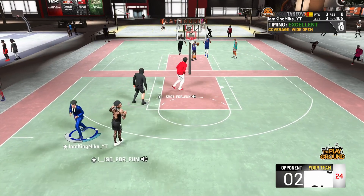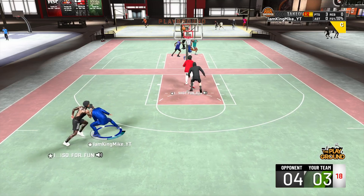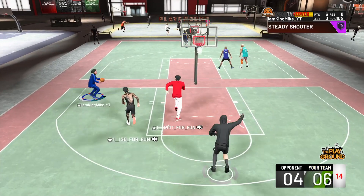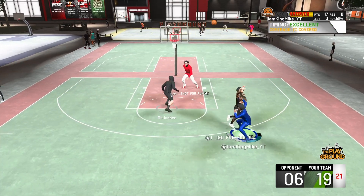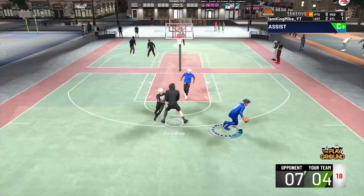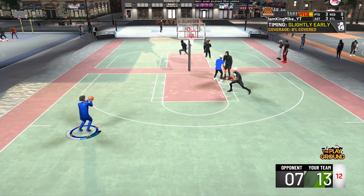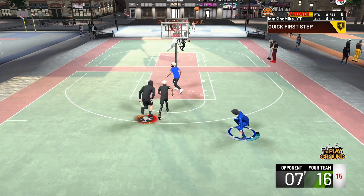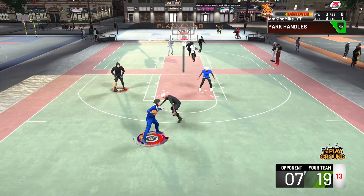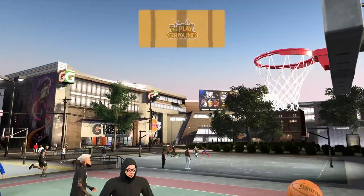As you guys see, this jump shot — if you have Hall of Fame quick draw, it's green, it's that simple. As you guys see, I get the ball and it's green. The shot gets off very quick, the green window is nice. I step back, I shoot it and it's green, like every single time, literally. Smothered or not, it's green.